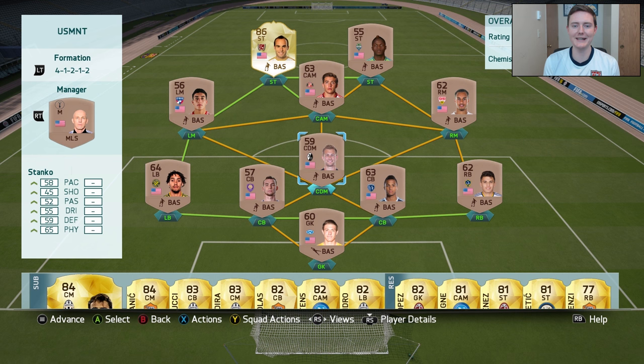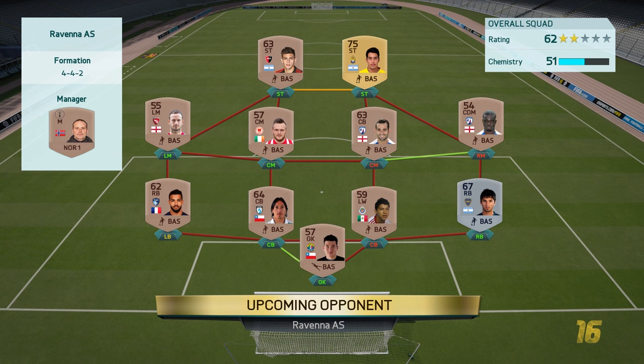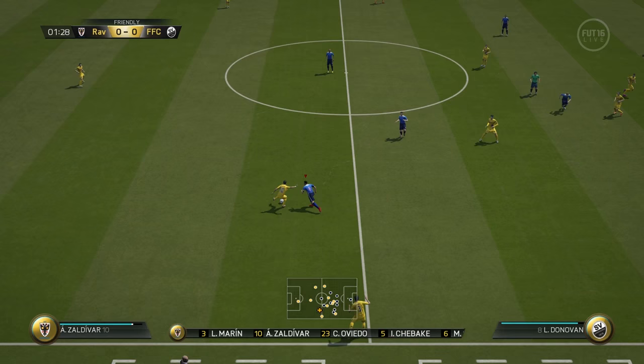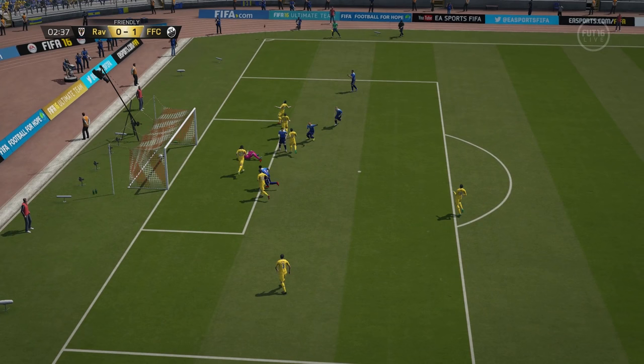Hopping into our second match — this opponent did not have the best-looking team, especially compared to our first opponent. It was most likely a starter team, possibly his first couple of matches of FIFA this year. He wasn't really playing the way FIFA 16's played — you've got to move the ball forward. I could tell that right from the start. He went ultra attacking, Donovan managed to take the ball away, and already we have numbers. Donovan gets his first goal of the match as his defender overcommits — an easy finesse shot to make it 1-0 two minutes in.